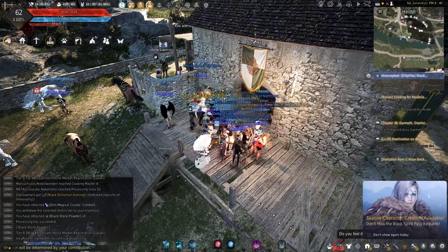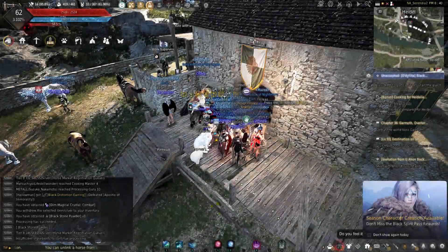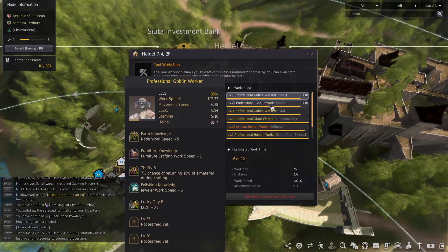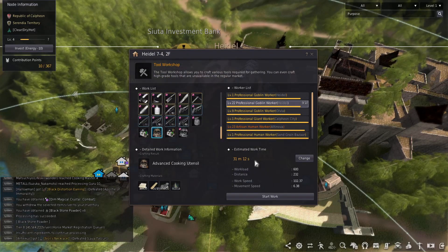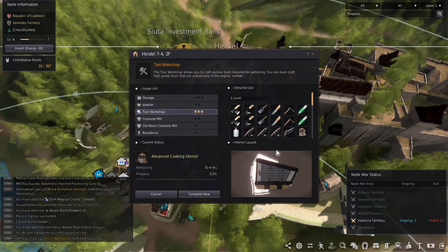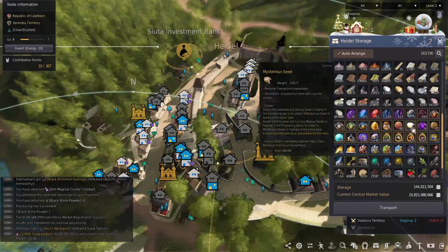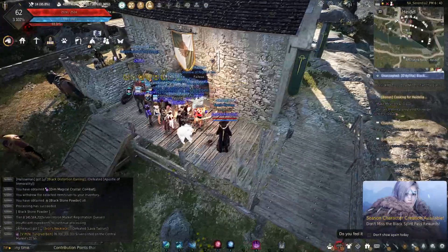It costs a little bit more but it's very quick and more cost-efficient than having your workers grind down blackstone powder. Once all that's done, go select your workshop, make sure you have all your ingredients and meet the requirements, select whichever worker you're going to use, come down and select your advanced cooking utensil, tell them to do it, hit start. In 30 minutes - or depending on what grade your worker is - you'll have a brand new cooking utensil appear in your storage.